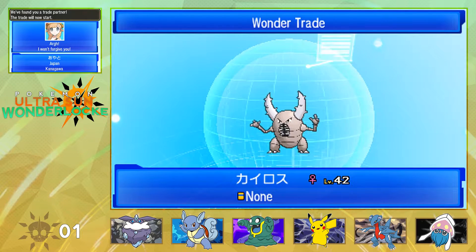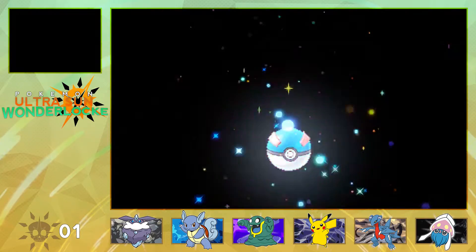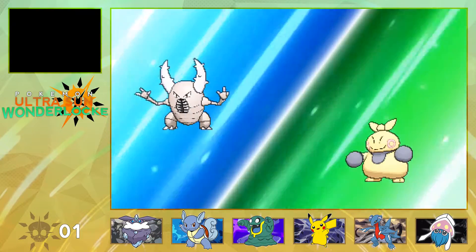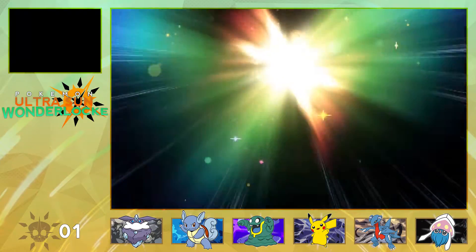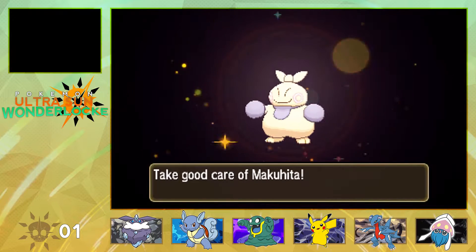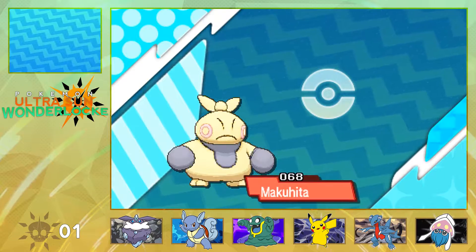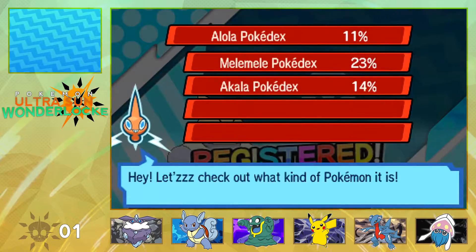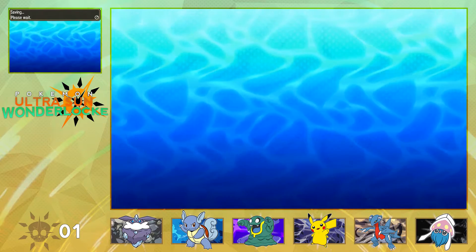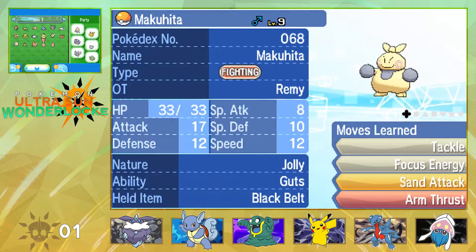I thought that was the same exact person because it was the same trainer ID — I won't forgive you. But someone else from Japan — let's see what we got. Makuhita. Well, not terrible, not great. I just don't like Makuhita very much. I'm pretty sure you can find Makuhita on Melemele Island so we're keeping this. If I ever want to use it, I can level it up to 23. Let's double check — level 9 holding a Black Belt, and it's Jolly with Guts. Jolly on a Makuhita doesn't really matter all too much, but it's not bad.